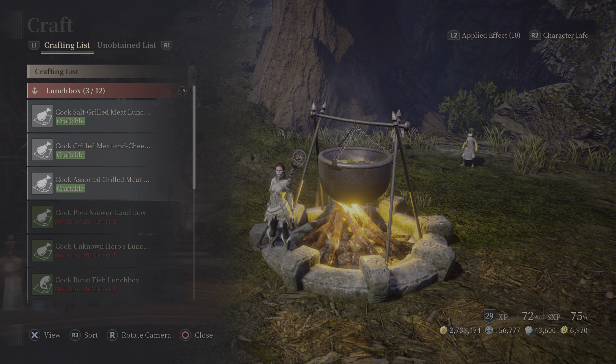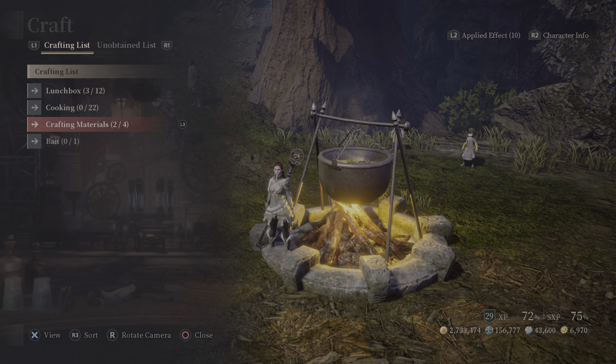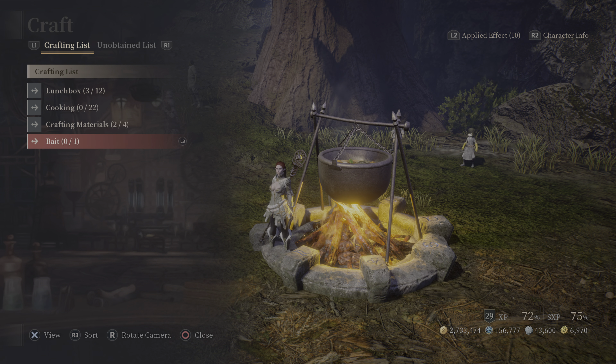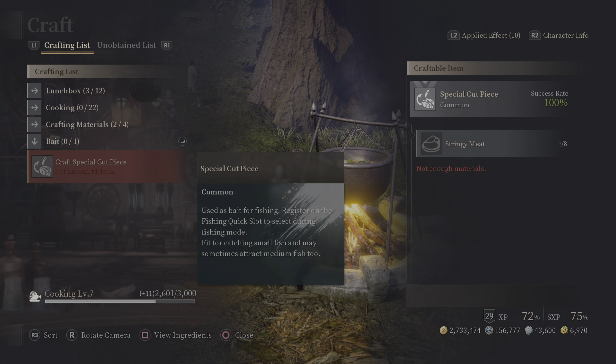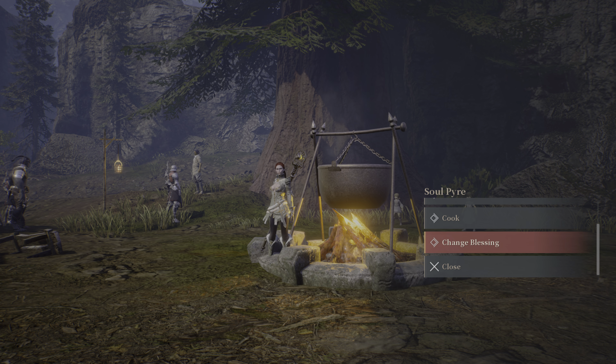You can also cook at the bonfire or pyre. Cooking options include lunch boxes, shared meals, crafting materials for making different things, and bait for fishing.